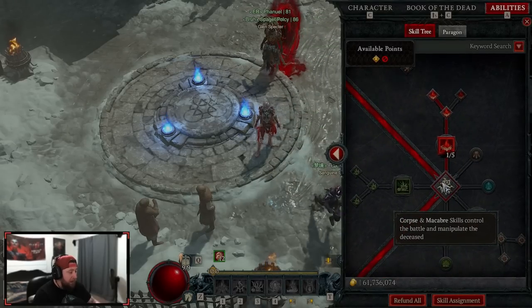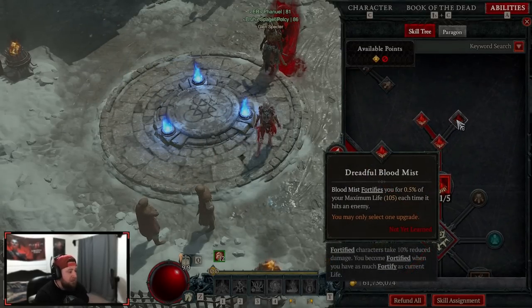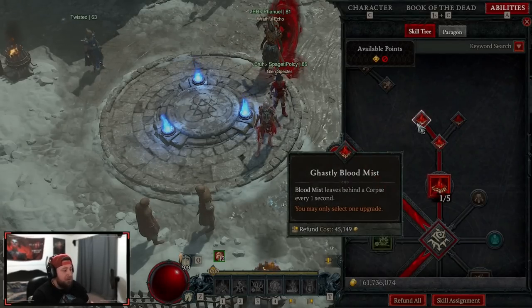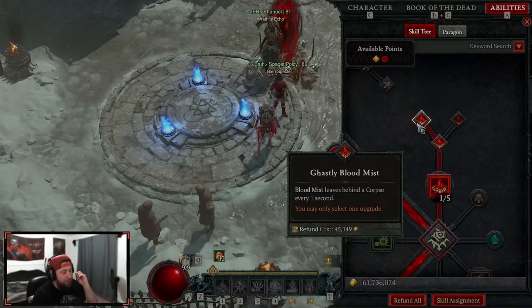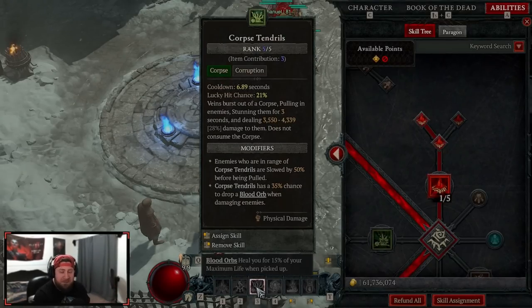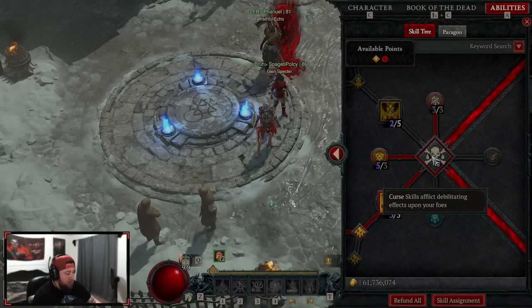We're doing Blood Mist into Ghastly. A lot of people have asked why I don't take Dreadful — I think Dreadful is good just for leveling to help keep you fortified and healing. But with as much healing and fortify as we get, the addition of going into a big pack with Blood Mist, dropping a corpse which allows us to instantly hit our Corpse Tendrils and pull enemies in and create blood orbs — having the corpse generated from Blood Mist is just really powerful.